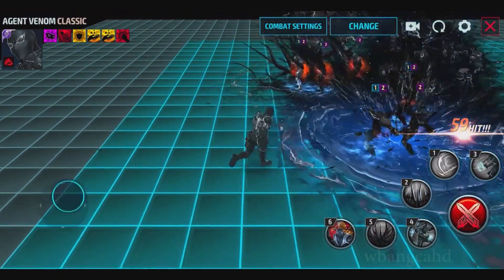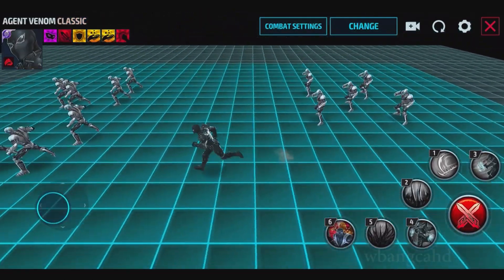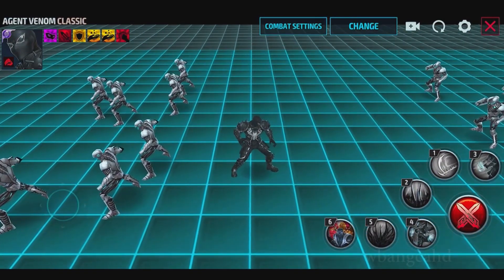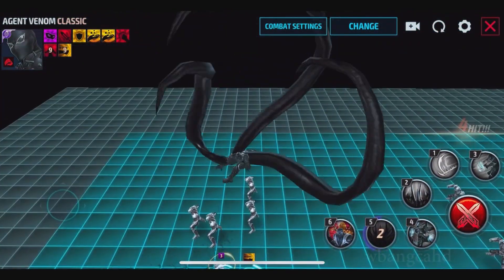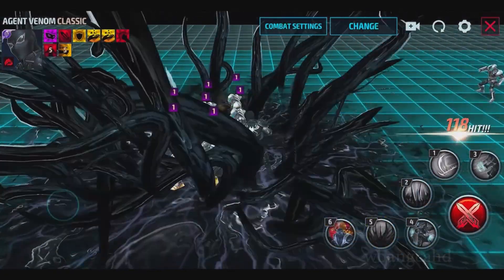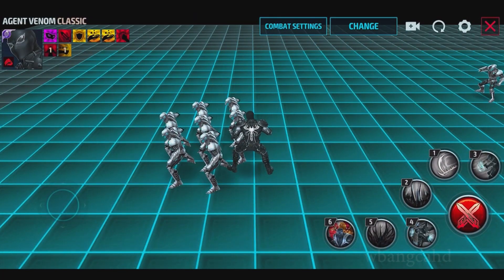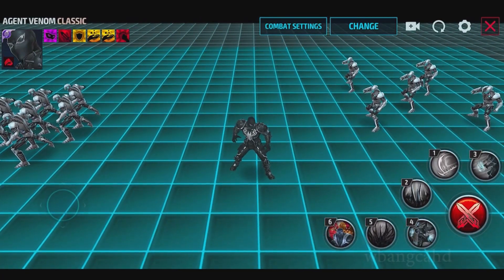The fourth move is the only thing that has some degree of good animation that I like — the fourth skill. As much as I like the symbiote going crazy, I think the fourth skill is much better looking.